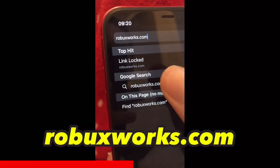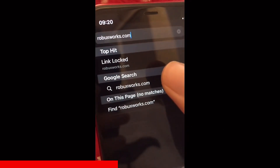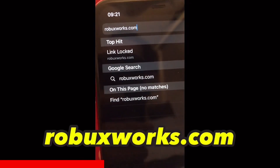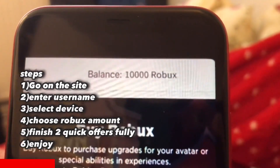I typed up robuxworks.com — robuxworks.com — and now I'll go to it. Guys, it literally takes two minutes. So robuxworks.com: the balance should have arrived by now. There we go guys, it's going up!